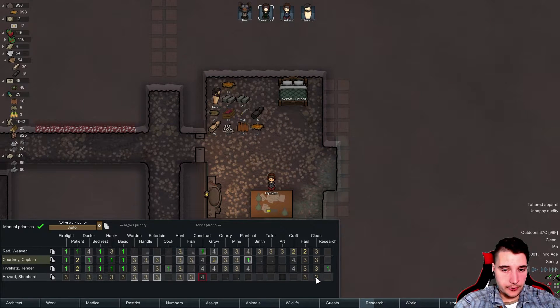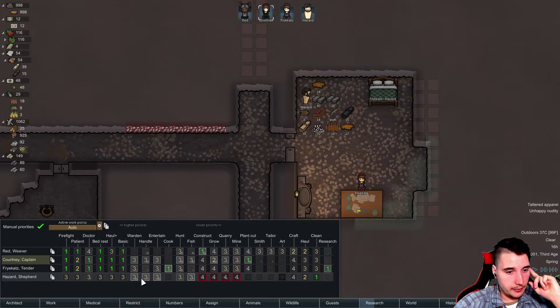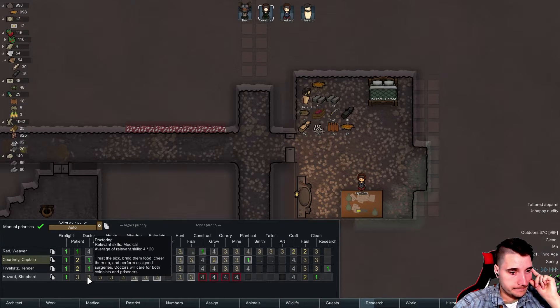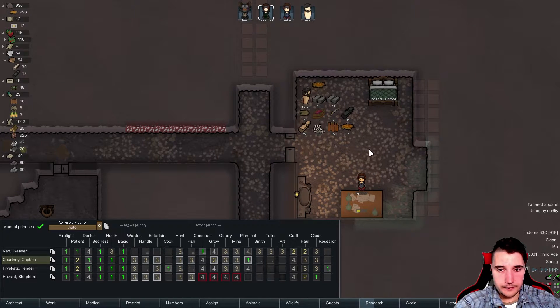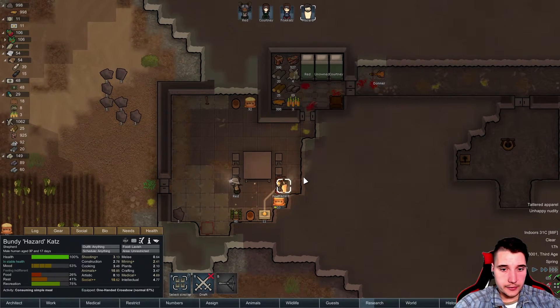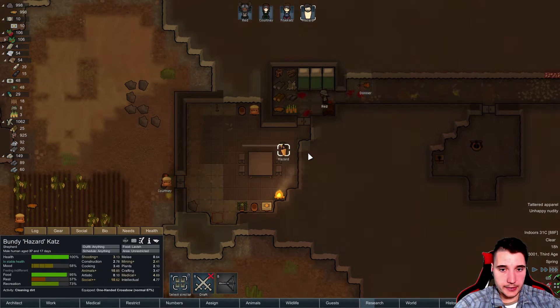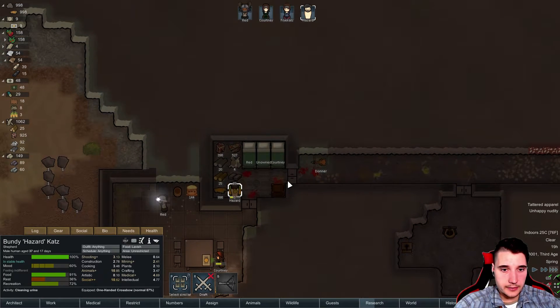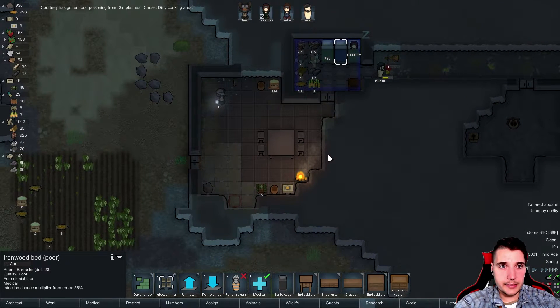Now of course this needs to be cleaned at some point. Hazard, you are in fact gonna be my main cleaner — after that you haul. Hall clean — do that, my friend. We have plenty of plant scraps. He's gonna clean the puke — at least he's gonna make the whole base look nice. No more blood in here.